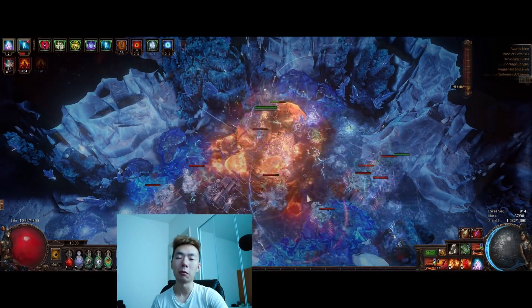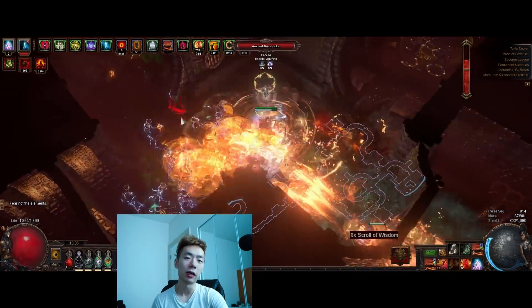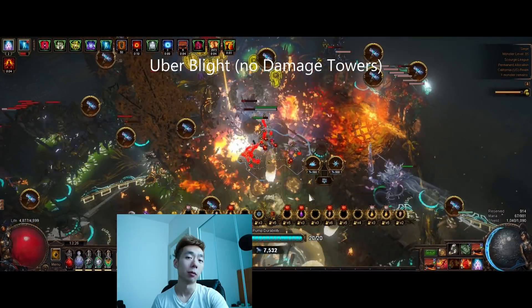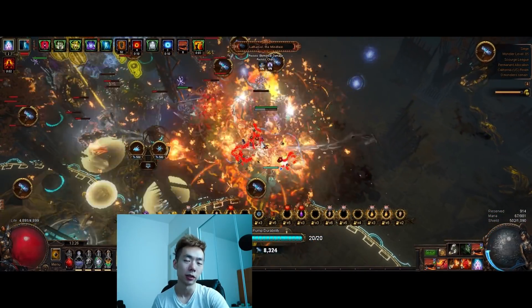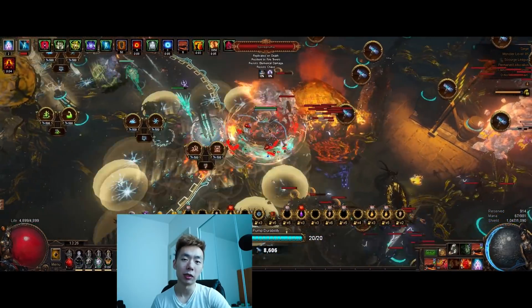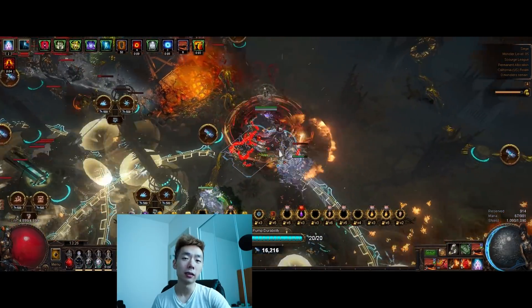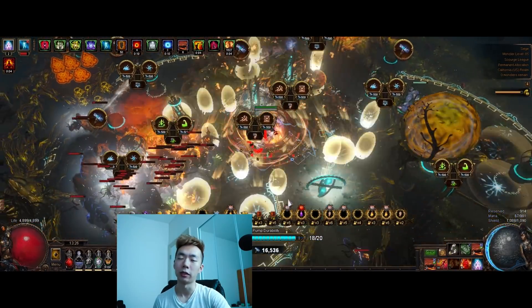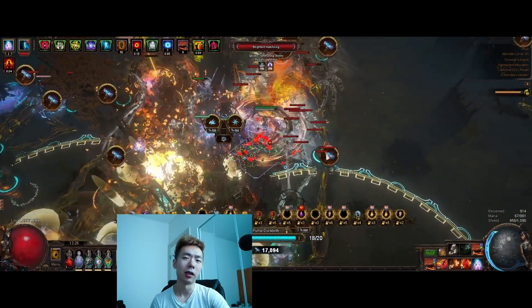For elemental damage I'm converting most of the elemental damage I take from hits into chaos damage through the Glorious Vanity jewel. But instead of using Doryani like I did in the past, this time I'm using Zavacha, which converts 50% of elemental damage taken into chaos damage. I'm also getting an additional 25% of elemental damage taken as chaos because of Incandescent Heart, and this in combination with a lot of additional maximum chaos resistances gives us all the elemental mitigation we need.